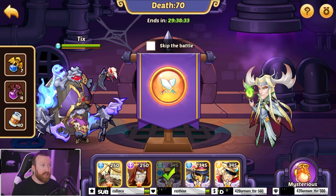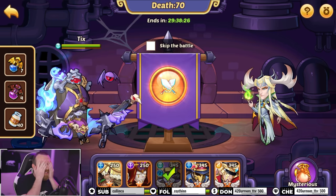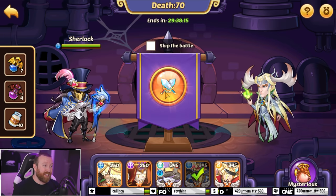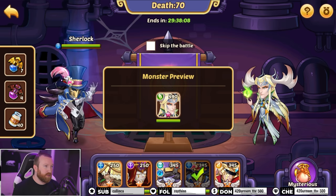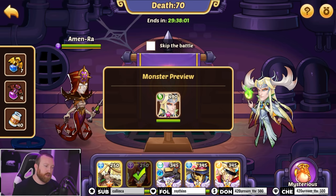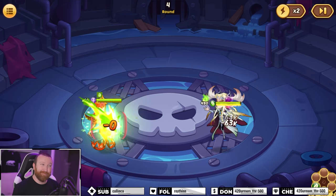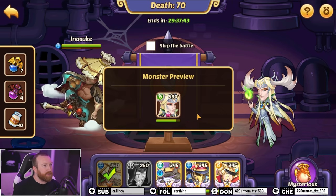Oh we got a demon potion! Regular Sherlock - here's the thing, if he had at least one star I believe he could one-tap the Oberon, but I don't think he can with a base. Sherlock is so risky - I mean it's kind of our only option though. Try Amen Raw? How's that gonna work? Didn't Amen Raw work here? He does heal but I don't see how Amen Raw is gonna keep herself alive. Yeah there's way too much. Now that he's a little weaker...